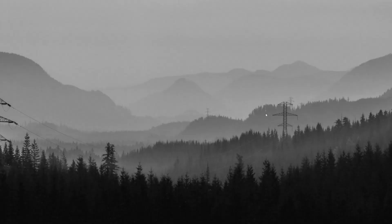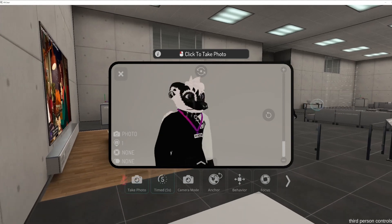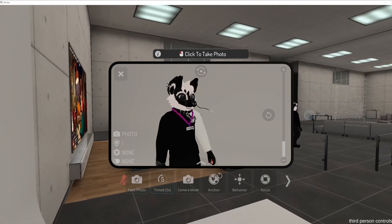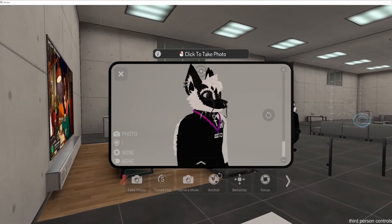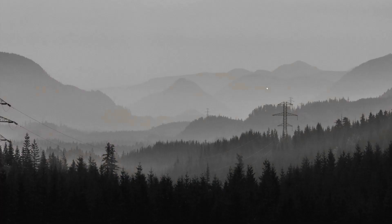Hey guys, welcome back to another one of my videos. So if you have a collar, badge, or anything similar on your avatar and you notice that it clips through your body every time you move forward — it's mostly noticeable on the hair — as you can see in my case here they don't move at all, so you basically just make them stiff so that they don't clip through your body.